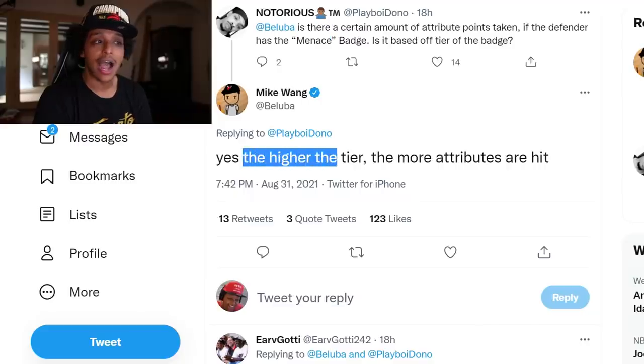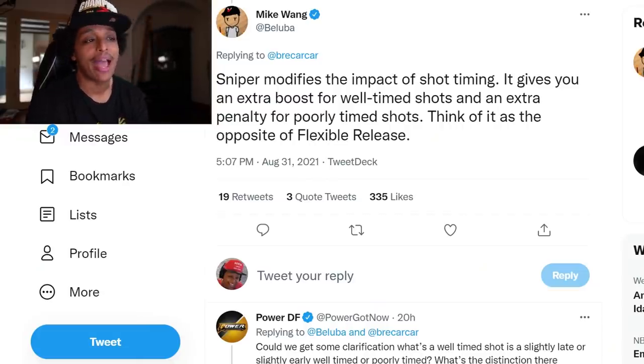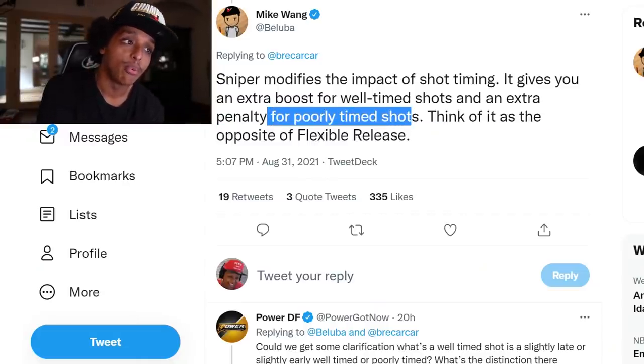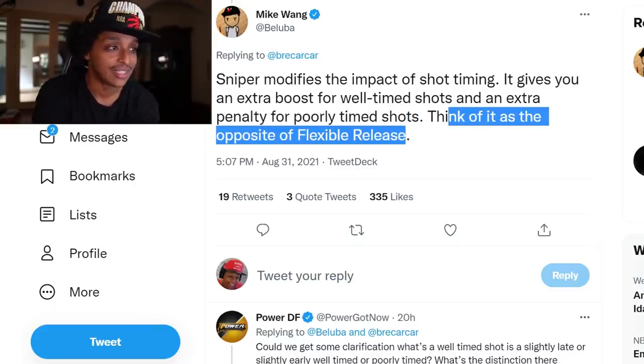Mike Wang clarifies that with the new Menace badge, the higher the tier, the more the attributes are hit — almost like Intimidator but outside of the paint. There were a bunch of new badges announced yesterday and Mike Wang is starting to clarify what some of them really do. He said Sniper modifies the impact of shot timing: it gives you an extra boost for well-timed shots and an extra penalty for poorly timed shots.